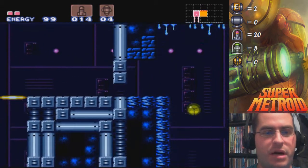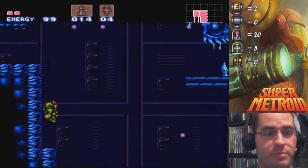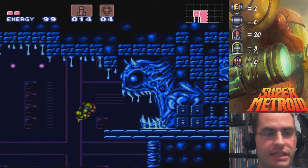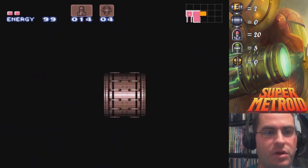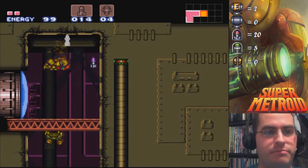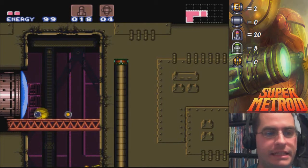This is kind of a trick — unless you're really just bombing the walls, and you don't have the X-ray scope at this point, I don't see how people could naturally figure out that the wall on the right is super missile-destroyable. I don't see how they can figure that one out.